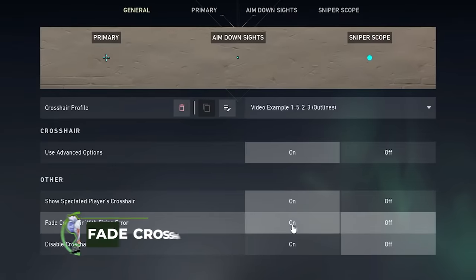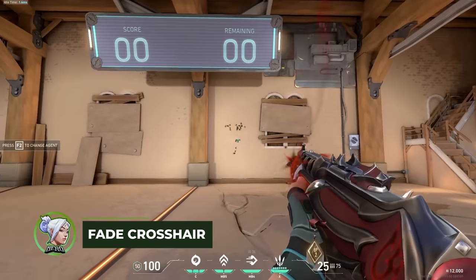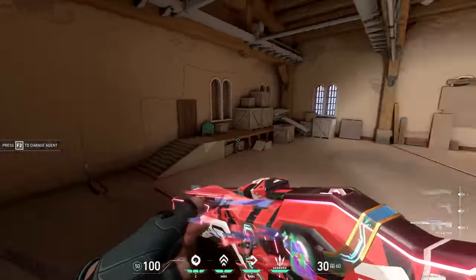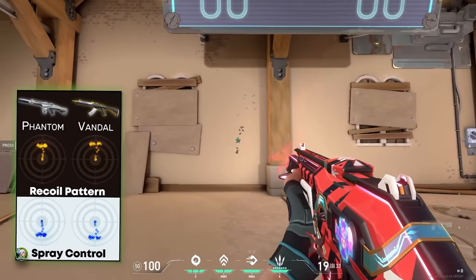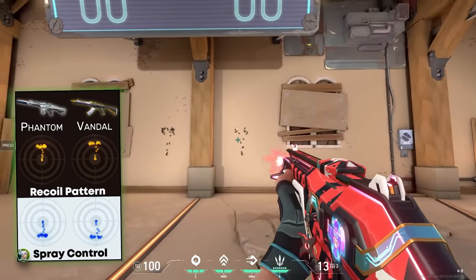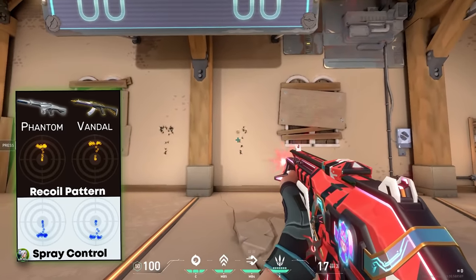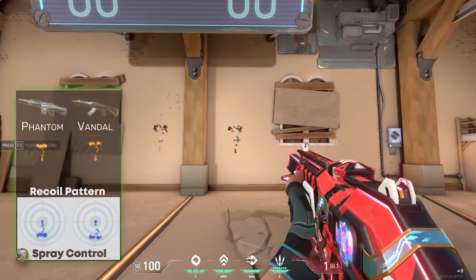Fade Crosshair with Firing Error means that when your recoil starts moving left and right during a spray, your top reticle will begin to fade. Let me show you how this can be extremely useful. This is a general recoil pattern for a Phantom. As you can see, the first 8 bullets of the spray move vertically with little horizontal shift.